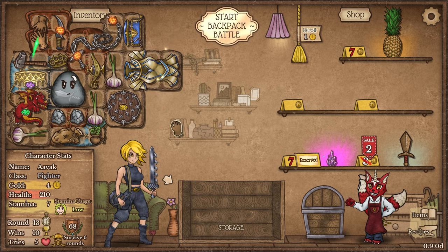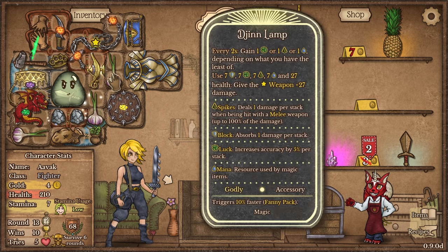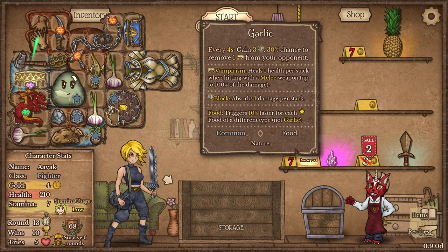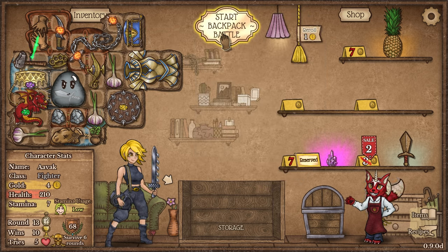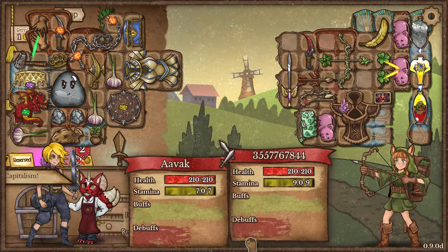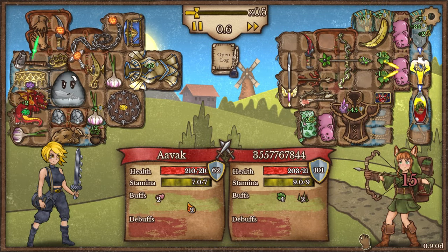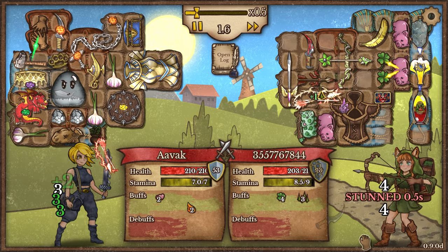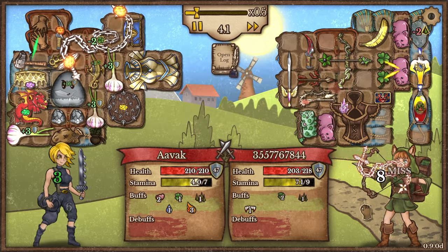Pop it around like that. Not too terribly bad. The only food we're carrying around is garlic right now — we are the anti vampire. Nothing else for us to do. I could reroll a couple of times, but I think I'm just going to keep the cash and we'll see if we can pick up the crystal in the next round of shopping. That is a very interesting name you got there.